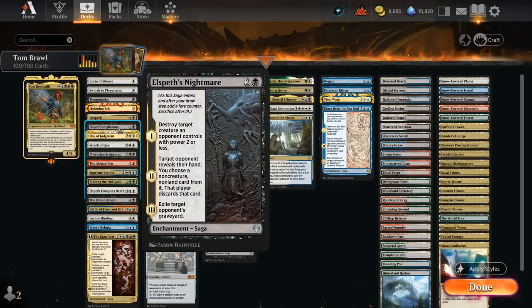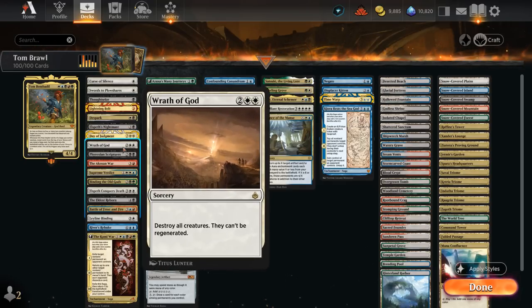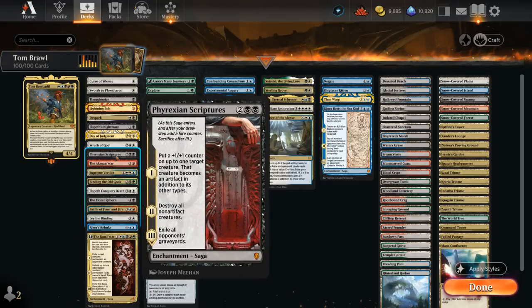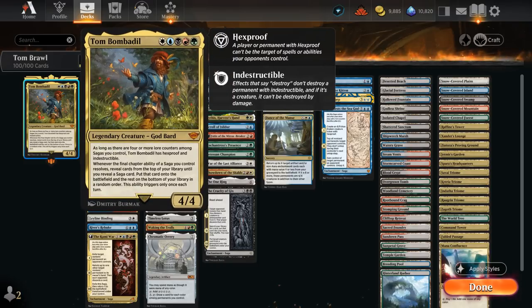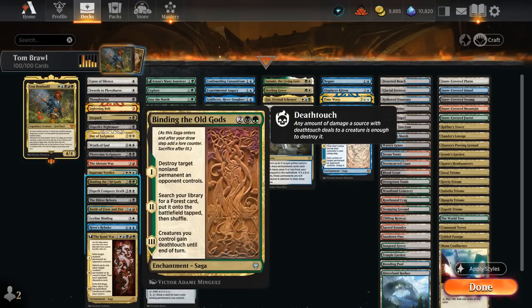Elspeth's Nightmare is a very good saga — can destroy a smaller creature, take away a non-creature non-land card from the opponent's hand, and then exile their graveyard. We've got sweepers with Day of Judgment, Wrath of God, and Supreme Verdict, plus The Phyrexian Scriptures, a saga that can destroy all non-artifact creatures after turning one of our creatures into an artifact. These sweepers also synergize with Tom if we can make him indestructible first. The Akronowar can steal an opposing creature, force the opponent to attack, and deal damage to tapped creatures equal to their power — a one-sided sweeper.